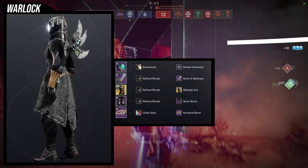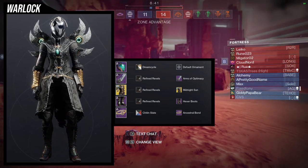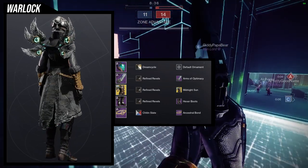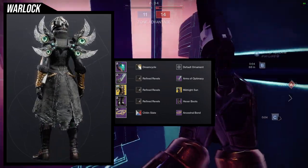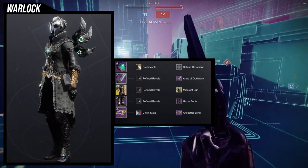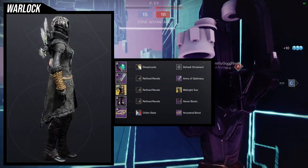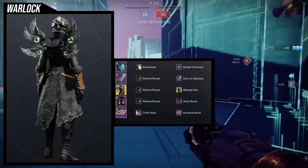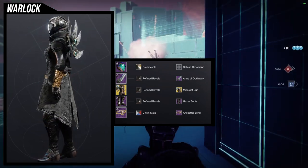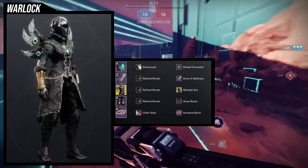A few things to note: the Warlock helmet takes off colors really badly, which is why I'm using Dream Cycle instead — I wanted that black in there and didn't mind the white rope coloring. I think this one looks pretty cool. I have really no complaints. The Arms of Optimacy with the Midnight Sun ornament on Wings of Sacred Dawn look really cool together.